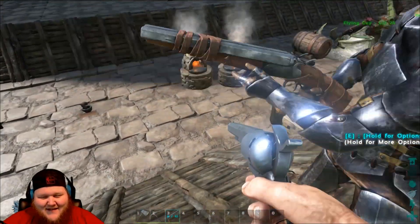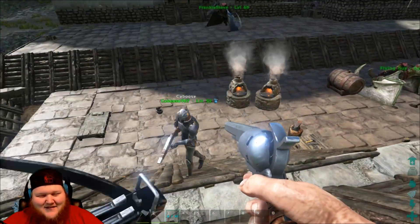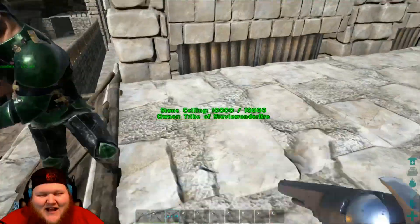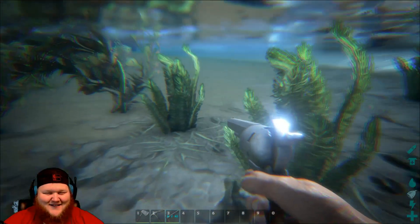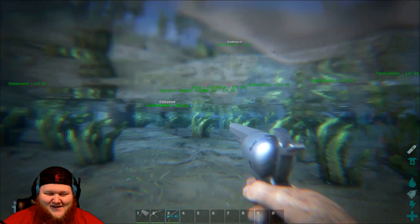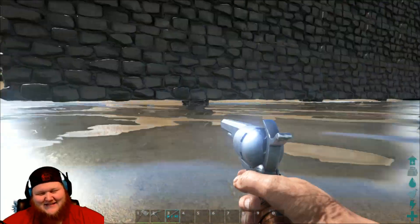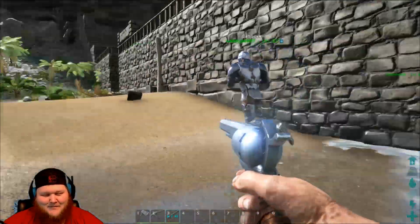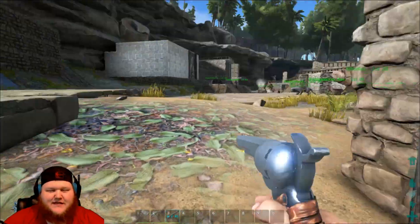It kind of looks like a double barrel shotgun, yeah. Anyway, we can get a semi-automatic. Okay, so what do we need to do to get a pump-action shotgun?